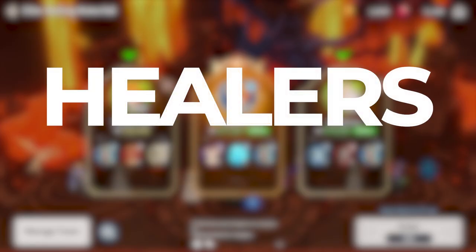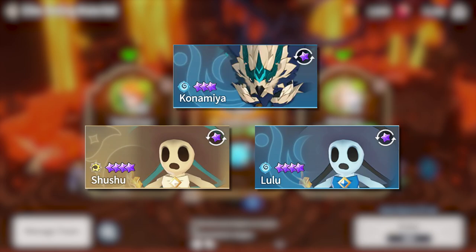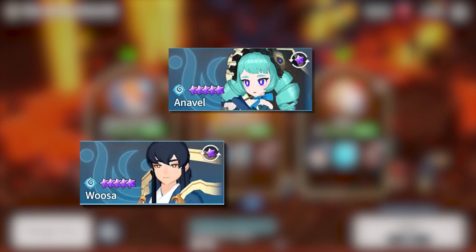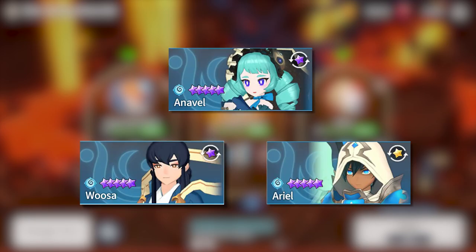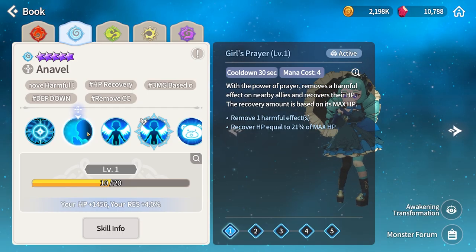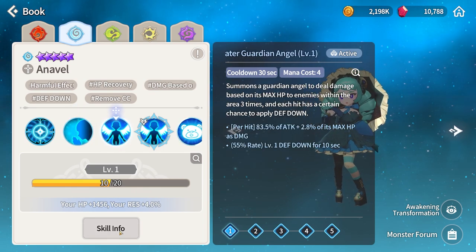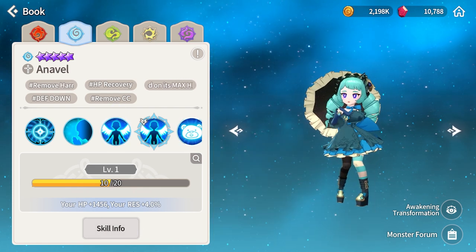Let's start with the healers. I prefer at least 2 for safer runs. Your best options are Shushu and Lulu. Konamiya doesn't work as well here, but it can be used. For 5 stars, I would use Anavel, Woosa, or even Ariel — much better options if you have them built. Personally, I run Anavel. I like her because she heals very well, cleanses, and helps with the minion phase later on with her defense break. She basically does everything you need in this raid.